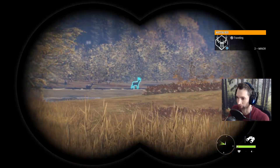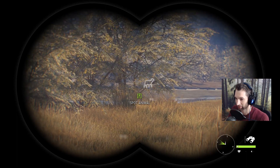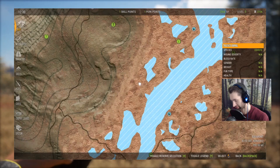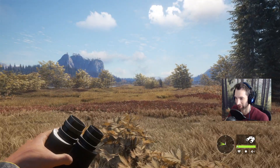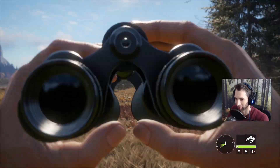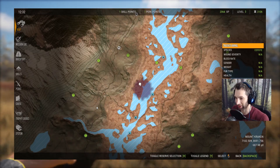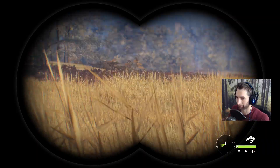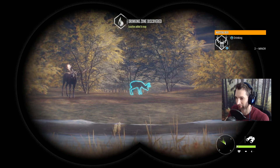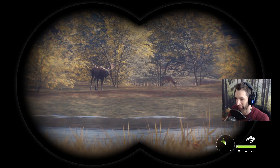I kind of messed that up. There's a pretty nice whitetail buck right there. It looks like we just found a whole herd of whitetails on the other side of this river — at least one good buck out front. I think we might have messed up the mythical black bear. Unless we got vertebrae, in which case it might not have gone down. It looked like we had it perfectly on the spinal cord.